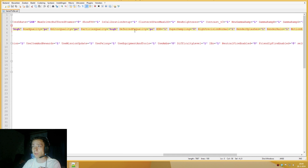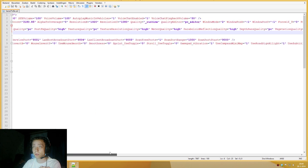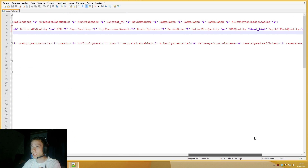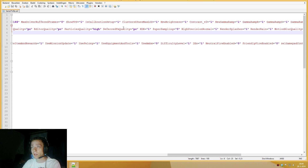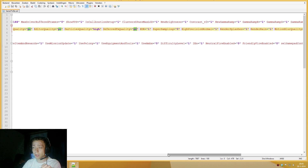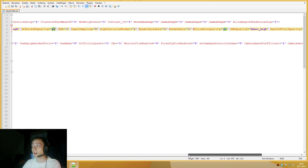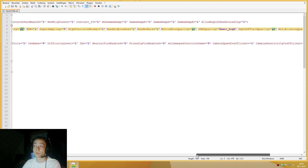Next to that there are some other settings that have also been put to console settings. This one — Deferred FX Quality — between those brackets it says "console", but you want to change that to "PC". When you've done that, you actually get the PC version of those settings instead of the console version.